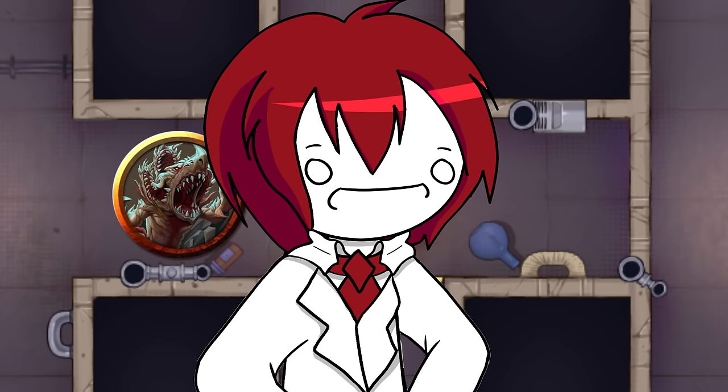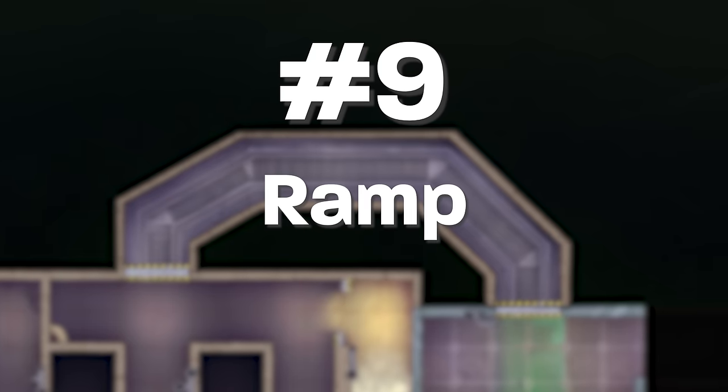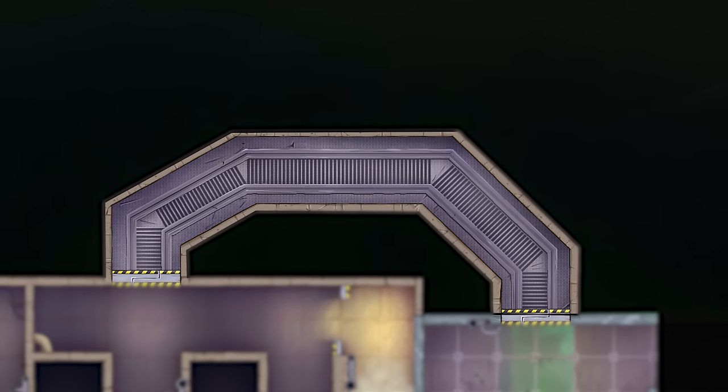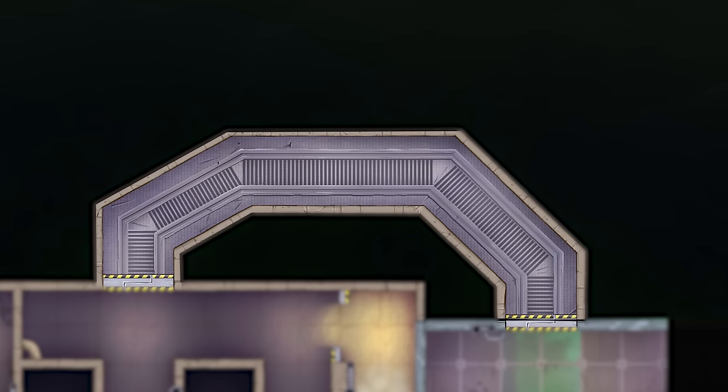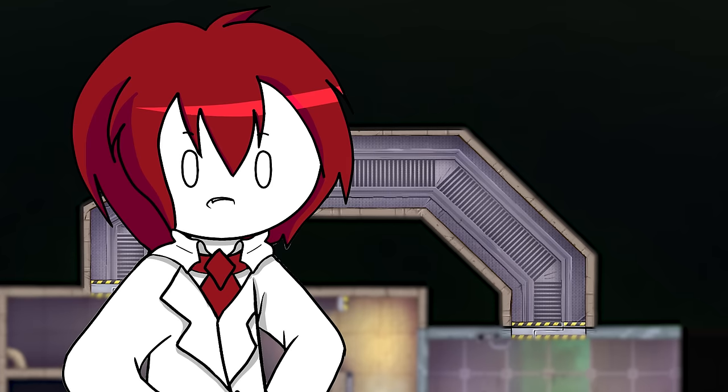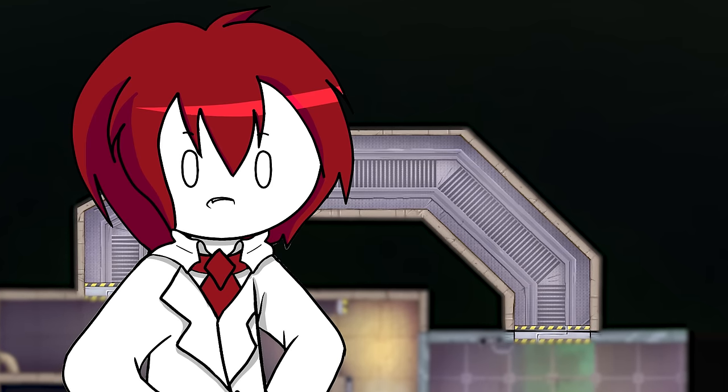Number nine: ramp. Nothing special about this ramp. In the lore, it just made transporting the monster cages from their holding room to the training room easier. Not every room needs to be brimming with adventure — this one's just here to make the dungeon's story more cohesive.